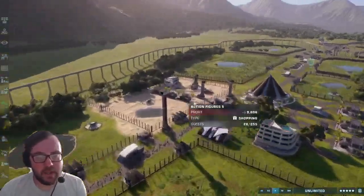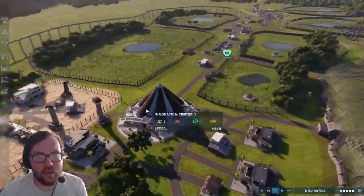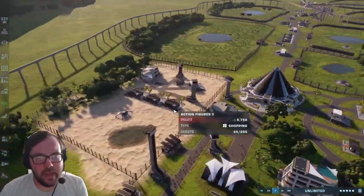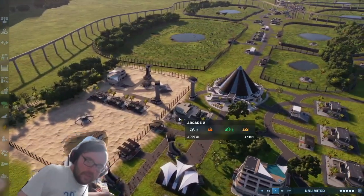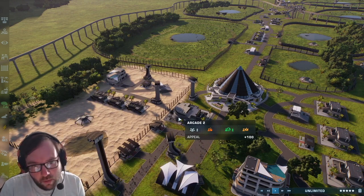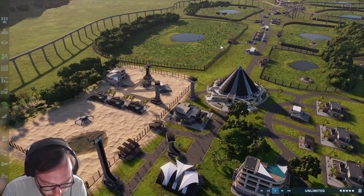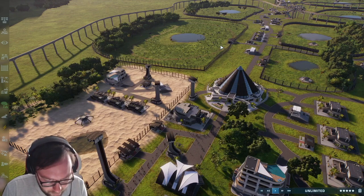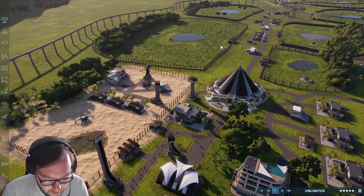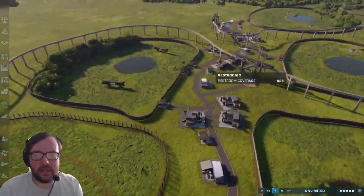welcome back to the Ark Park! In today's video we're going to add in the last few remaining creatures that are in Ark Survival Evolved — at least the vanilla game. I might make another separate video with the Ark Additions creatures. Let's take a look at what we have left: Baryonyx, Carcharodontosaurus, Deinonychus, Dimetrodon, Spinosaurus, and Eutyranus. I figured we would add in Deinonychus first.